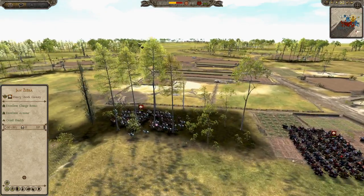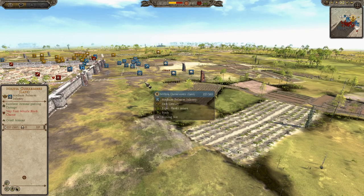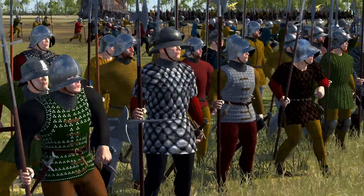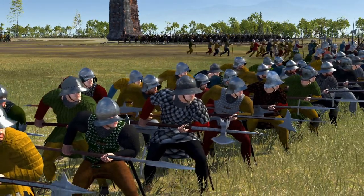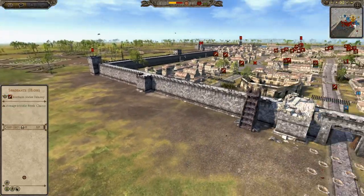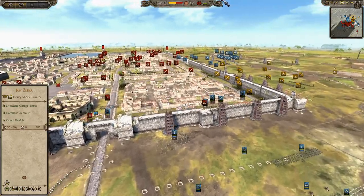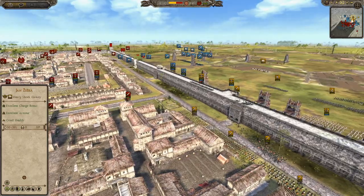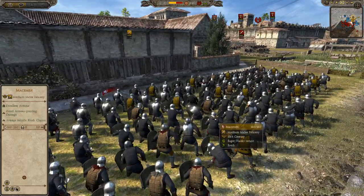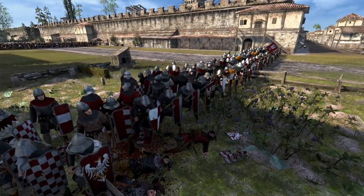Flanders is a really nice faction now — very strong, I personally believe. I like that smaller nations like Flanders are getting quite a lot of recognition and actually becoming quite powerful, able to take on France and England. I've seen French and English players scared when facing Flanders. They have good cavalry, and look at this — this crossbow unit is wrecking these sergeants, down 30 men. These guys are armour-piercing and they're also getting shot at by Ettrick archers.